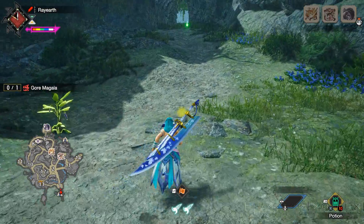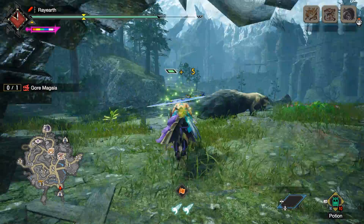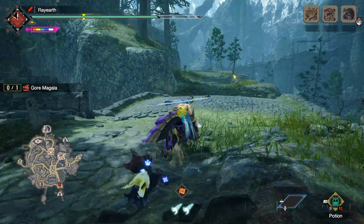The Great Sword is a unique weapon as it has no shield but still guards. The downside to this is if you guard, normally your sharpness gets reduced.